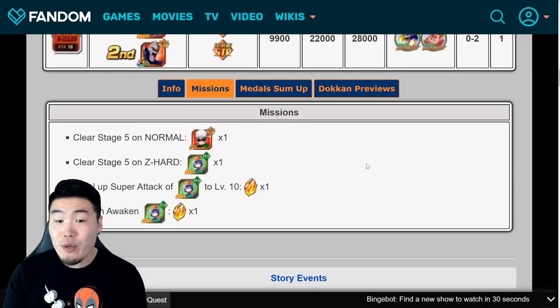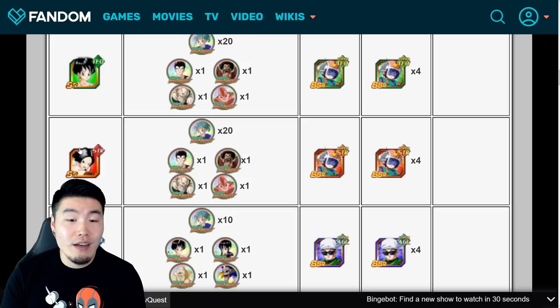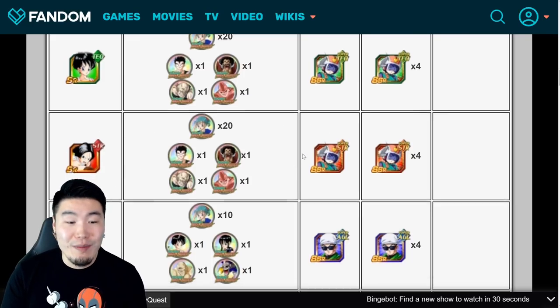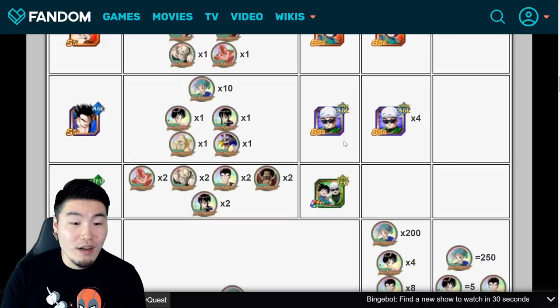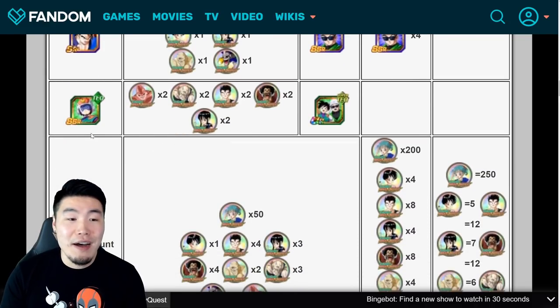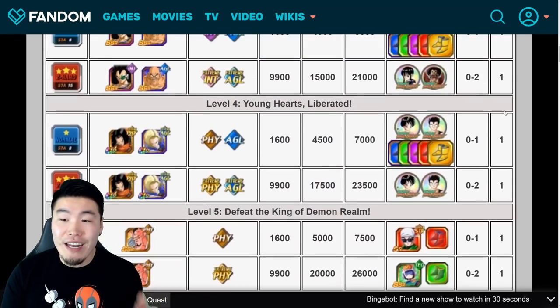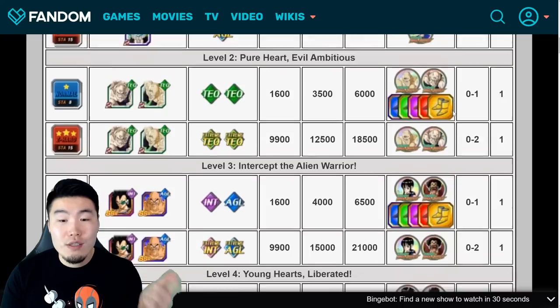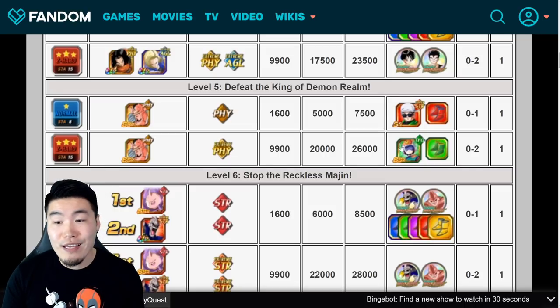In terms of which units can be awakened from the medals: we got the Tech SR Videl that Dokkan Awakens into Great Saiyan Man 2, the STR SR Videl that also Dokkan Awakens into Great Saiyan Man 2, the AGL SR Gohan that Dokkan Awakens into Great Saiyan Man 1, and the new free-to-play Tech Great Saiyan Man 2 that Dokkan Awakens into Great Saiyan Man 1 and 2. The Dokkan Awakening medals drop through stages 1, 2, 3, 4, and 6, and you can farm copies of Great Saiyan Man 1 and 2 on stage 5 of the event.